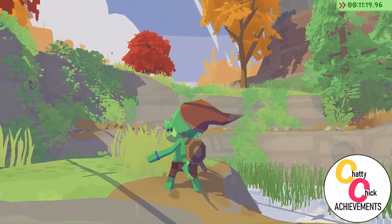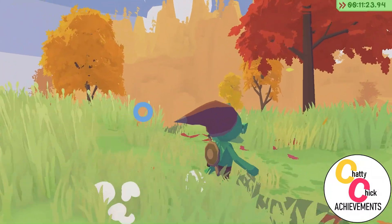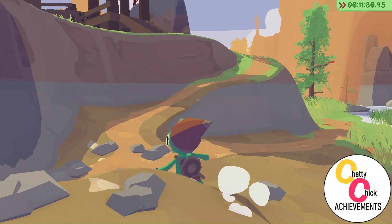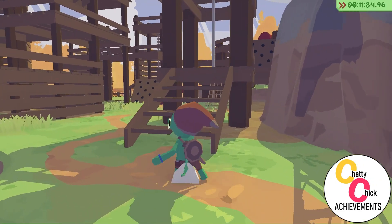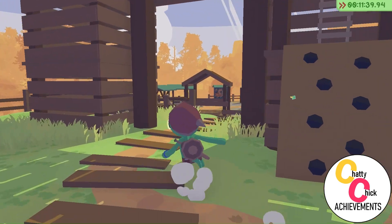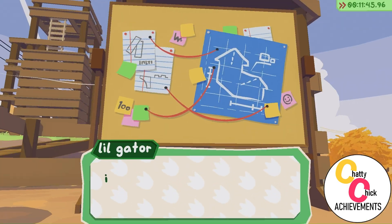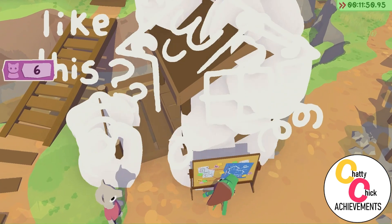We spoke to someone who gave us a palette of paint — that will be important for an achievement later. We're going to have to dress in certain items to unlock certain achievements. Now we're going to upgrade the playground not once but twice, three times later.